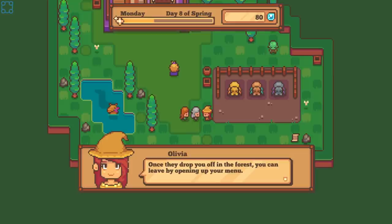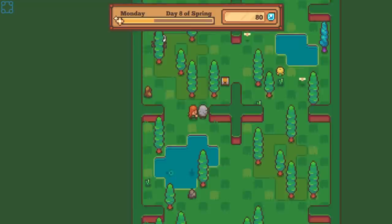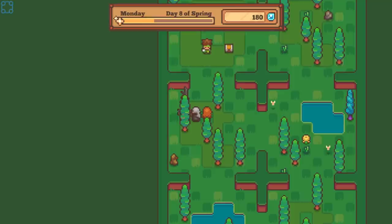Hey there, I'm Olivia — I tend to the whirlybugs here in the Endless Forest. Once they drop you off in the forest, you can leave by opening your menu. Just select Leave Forest and your whirlybug will bring you back here — if you haven't gotten eaten yet. Hello, take me away weird spider creature. I feel like it just gloms onto my head — I'm gonna go with that's the official answer.